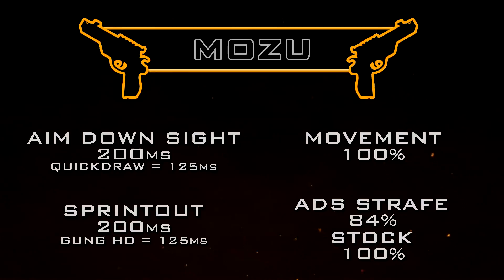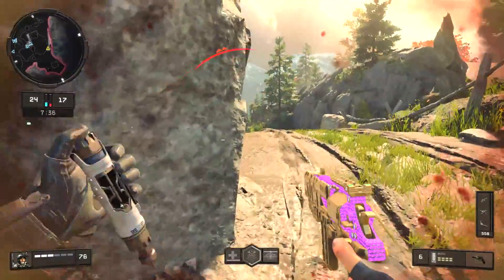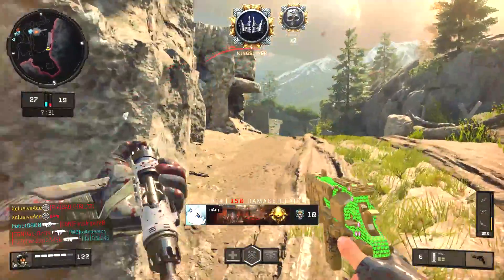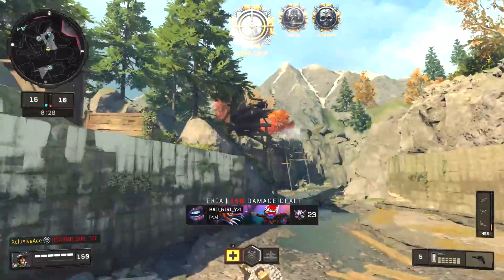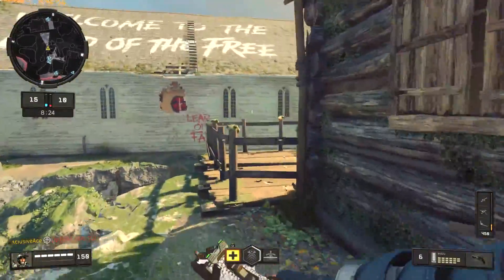That pretty much covers all the important stats for the Mozu. However, we have an amazing operator mod for this gun that most of you are probably familiar with — the Skull Splitter. With this attachment it will always be a one-shot headshot no matter what. For obvious reasons this is an extremely powerful attachment to use on the Mozu.